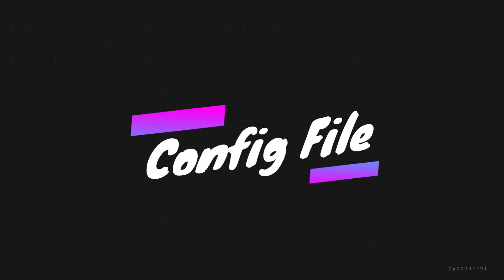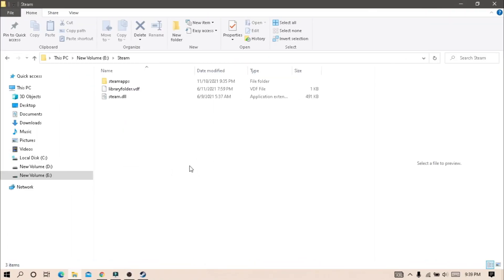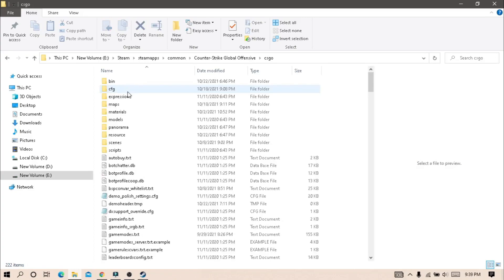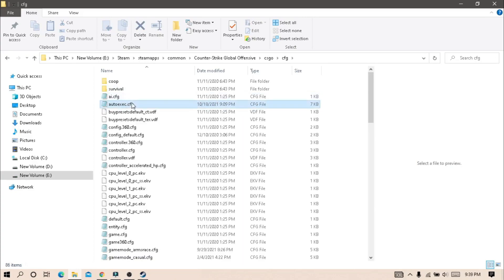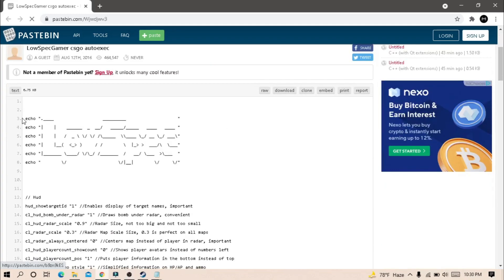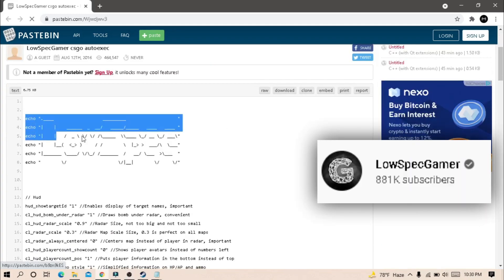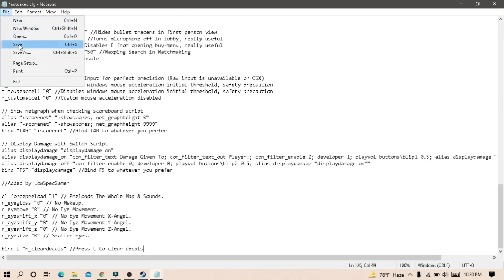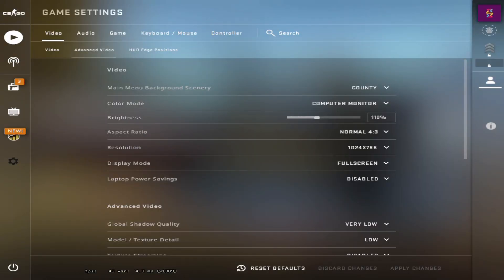Now your game should look like this. First, go to your Steam directory — in my case it is installed on my E drive. Then click on Steam Apps, Common, CS:GO, Global Offensive, CS:GO again, then CFG. Finally, create a file named autoexec.cfg if it doesn't exist. Open the website from the link in the description — here you will find a code provided by Lowspec Gamer. Copy the full code and paste it into the config file you created.